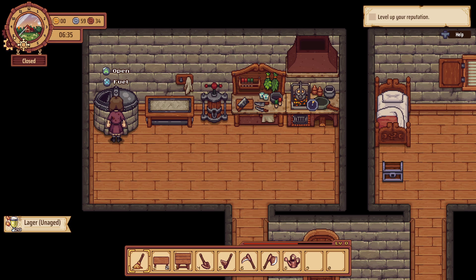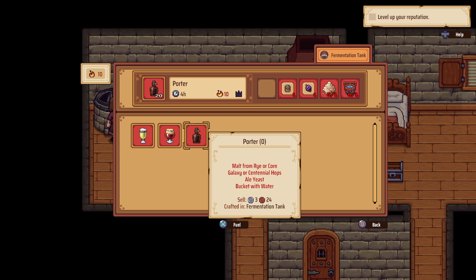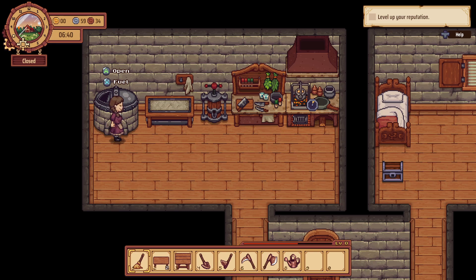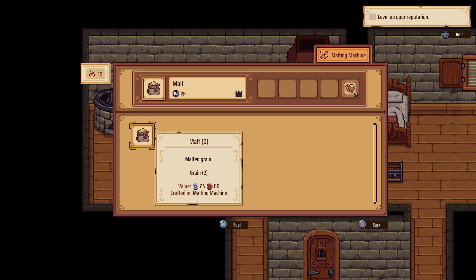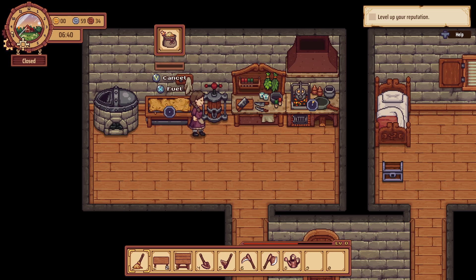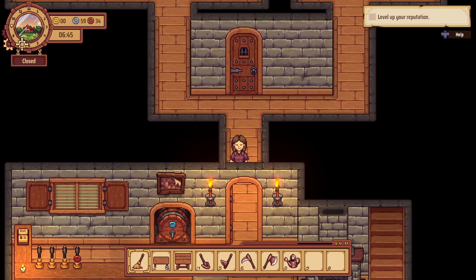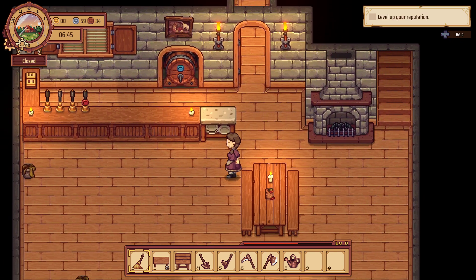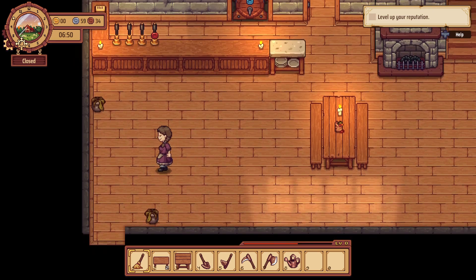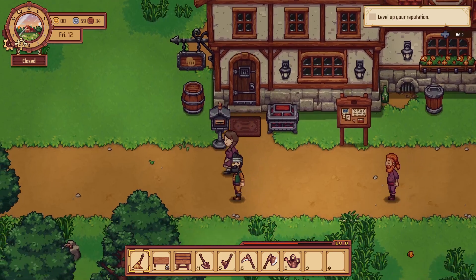We got some lager on age — I don't know how to pronounce it, let's just call it lager. We can make nothing here. We can make some more malt though. So I think we need to make a trip into town, get some more seeds, and that way we can actually start leveling up our reputation.